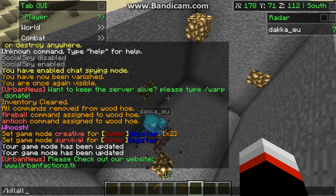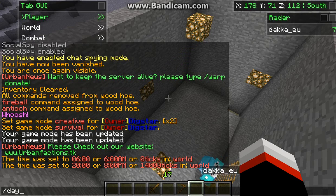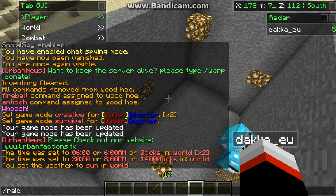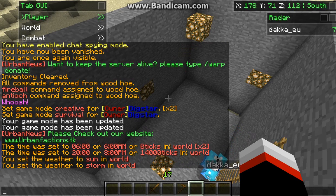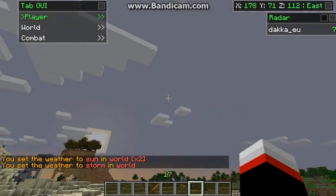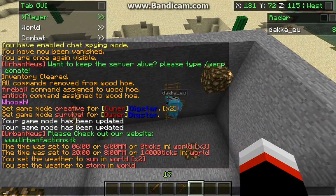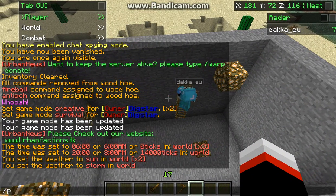/butcher kills every mob nearby. /killall kills mobs — not players. There's /day and /night. We have /sun and /rain — /rain works, yes. /sun and /day to set it sunny and daytime of course.